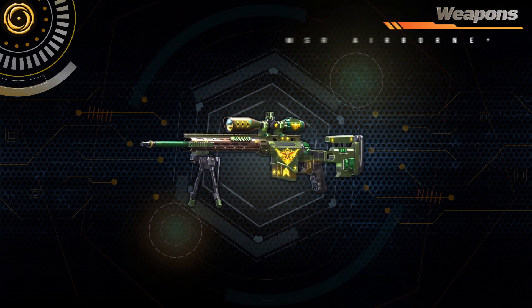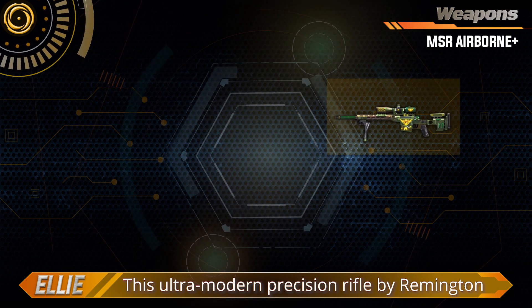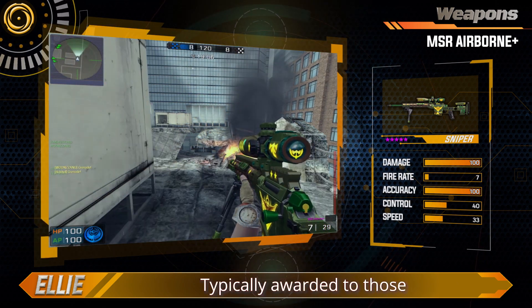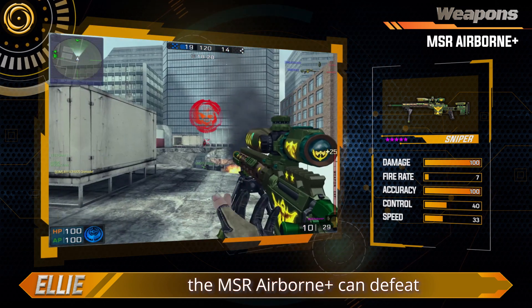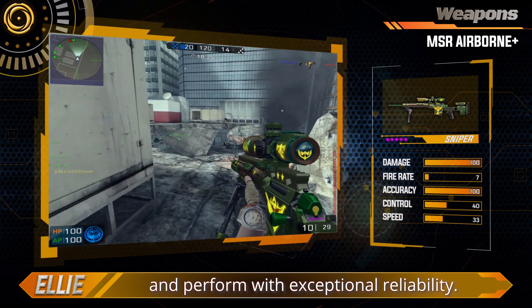MSR Airborne Plus. This ultra-modern precision rifle by Remington is a favorite of the most lethal precision blackshot operators. Typically awarded to those who succeed in completing the rigorous aerial insertion training mission, the MSR Airborne Plus can defeat the thickest body armor known to man and perform with exceptional reliability.